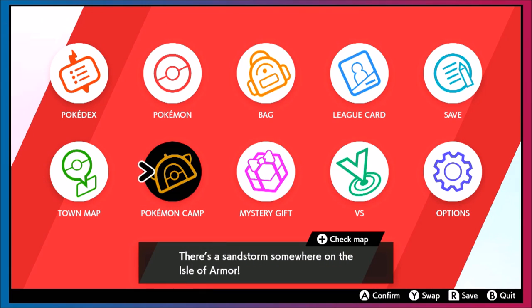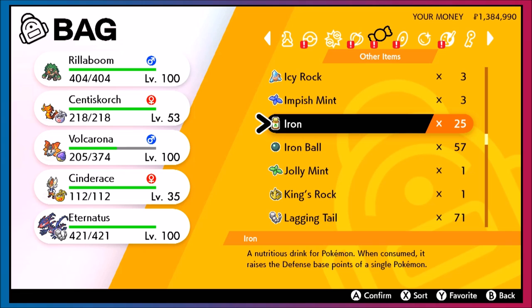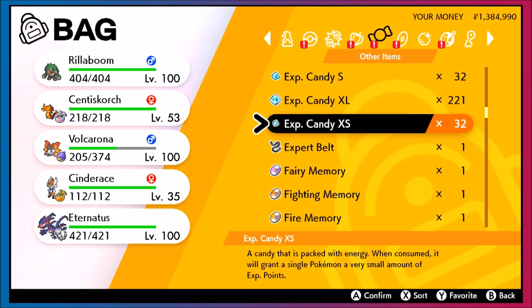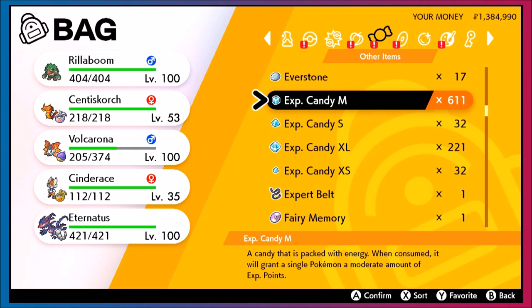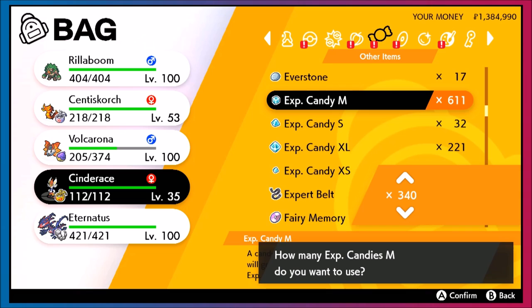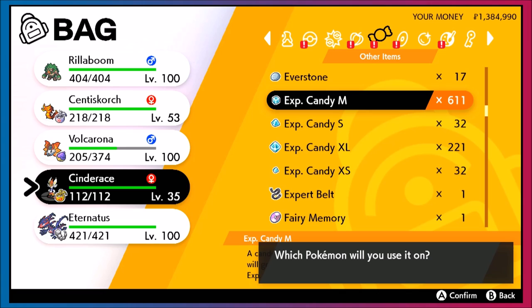So what I just showed was hyper training, and that's going to be one of the main ways of getting Pokemon instantly competitive. All you have to do is play the game. You're going to need a lot of experience candies, but you can get these through events or just doing max raid battles. I've just been doing max raid battles and I have several hundred medium candy, which is enough to actually get some Pokemon to like level 100.